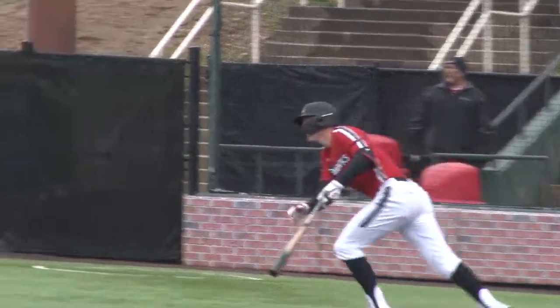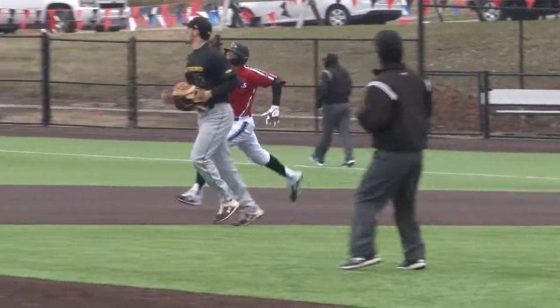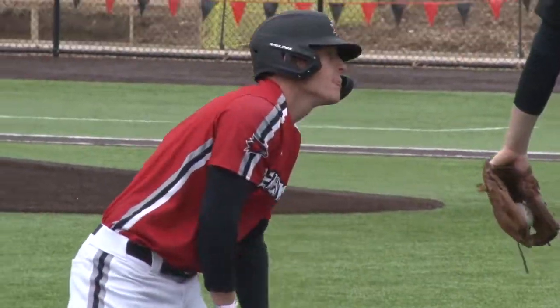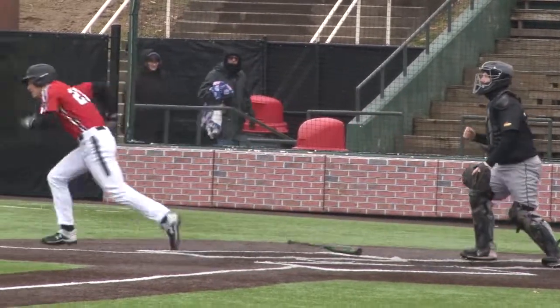Over Purdue Fort Wayne. Here's a shot into right-center field. That's going to get down, get to the wall. Wilber off to the races — he gets to second, he's going to dig and go to third. The throw over to third base — not in time. And a leadoff triple. The line: 3-0-2.